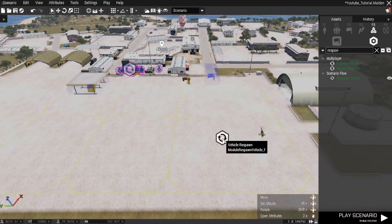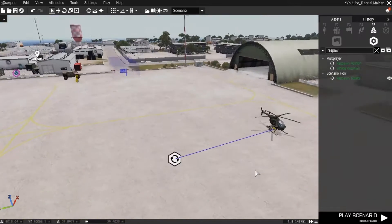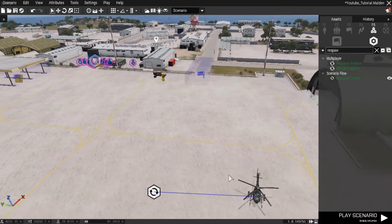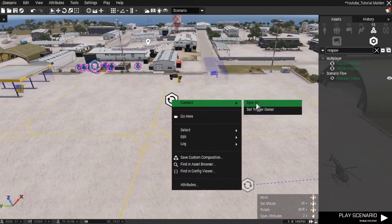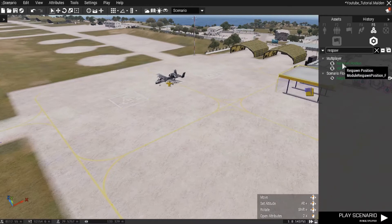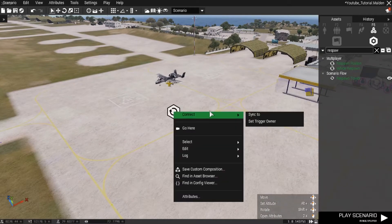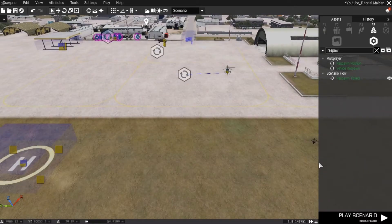Place the vehicle respawn module down, right-click on it, connect — sync to — whatever vehicle you want to be able to respawn. You can put multiple of these, and let's do that because I want to show you the different ways you can actually have it respawn. So we've got a vehicle, a helicopter, and a plane.